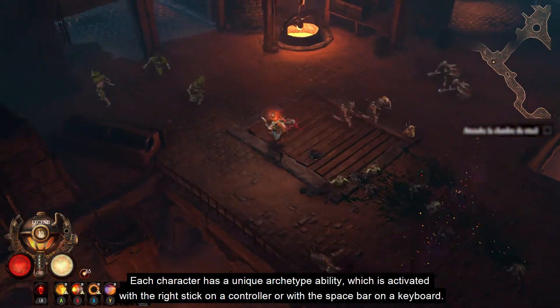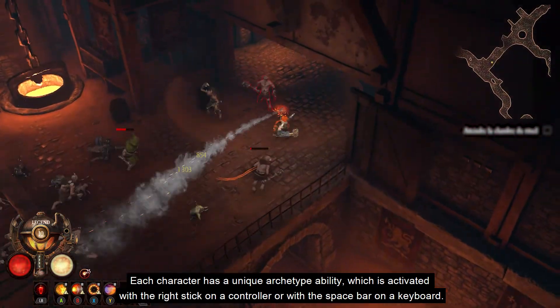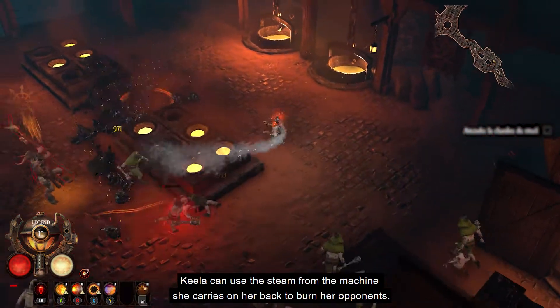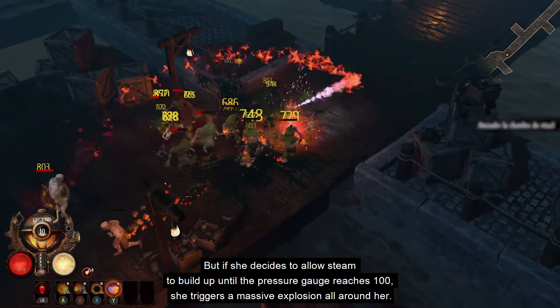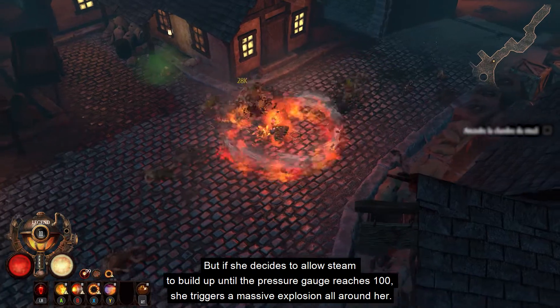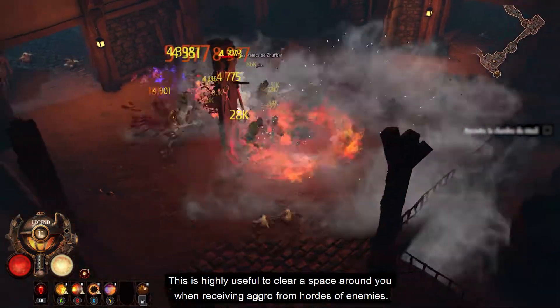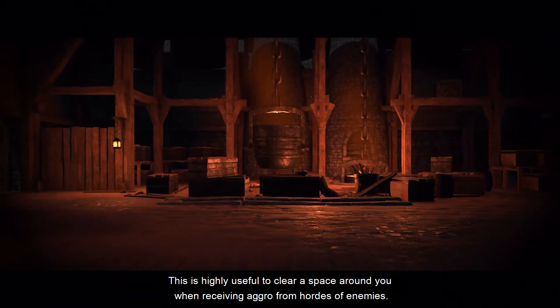Each character has a unique archetype ability, which is activated with the right stick on a controller or with the spacebar on a keyboard. Keela can use the steam from the machine she carries on her back to burn her opponents. But if she decides to allow steam to build up until the pressure gauge reaches 100, she triggers a massive explosion all around her — highly useful to clear a space when receiving aggro from hordes of enemies.